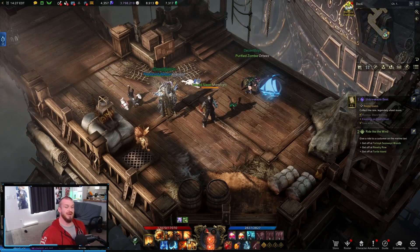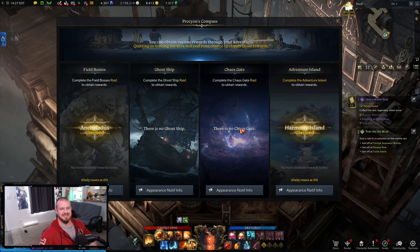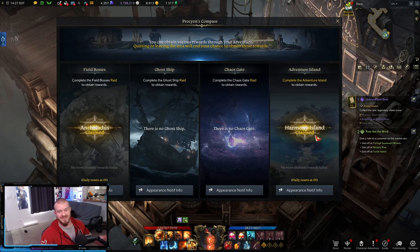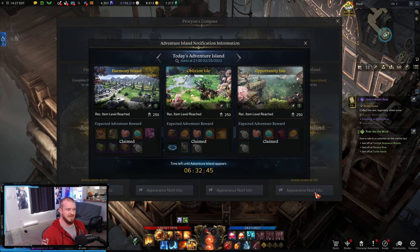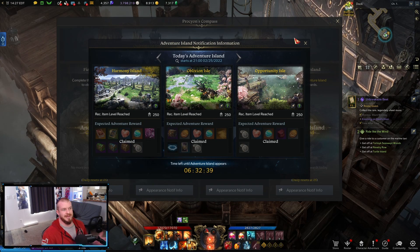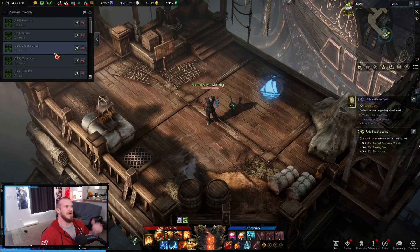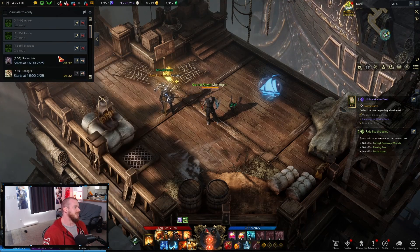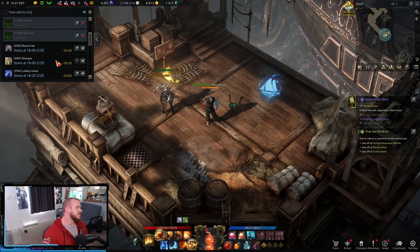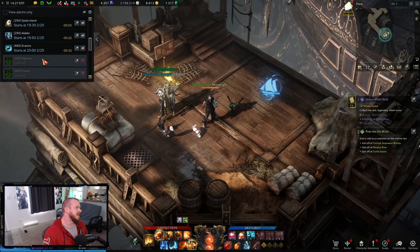Just in case anybody watching doesn't know about Adventure Islands or how to check on them — it's in the little compass underneath your mini-map. You open this up and it's kind of like your big daily event list. You can see I've done my Field Boss and I've done the Adventure Island because I can only do one a day. You can hit the appearance notification info and it'll show you which islands are coming today. Over here you can also get detailed times because it comes more than once a day. So I already did the earlier one, but if we scroll through, we'd be able to see when the next Harmony Island is going to come.